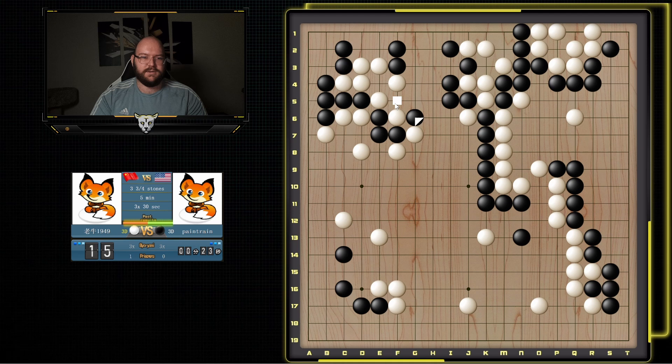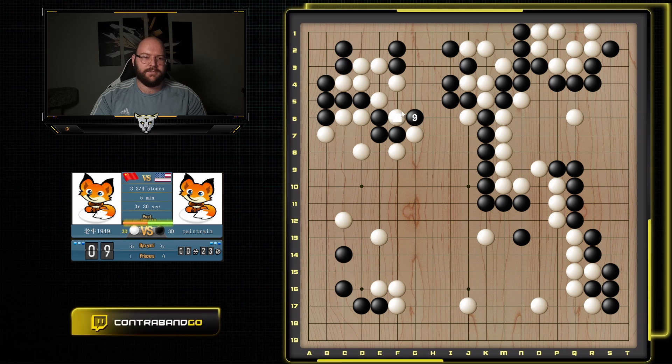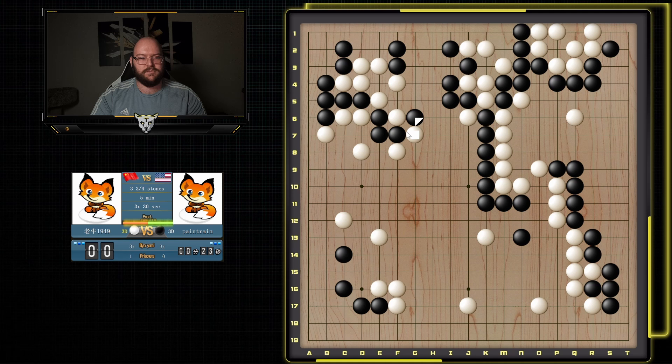So he can squeeze and connect atari. I guess I can still kind of connect, so maybe it's not even a ko. But capturing this is not small. I think just squeezing is probably best because he can make this more solid. But I'm not sure if this is enough territory. And then I can still peep here or even threaten to cut here, then jump. I can reduce this even more. And then capturing this zone is also becoming quite big.